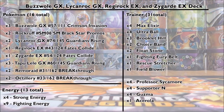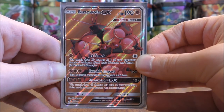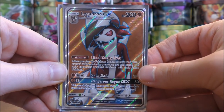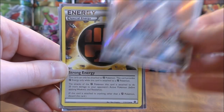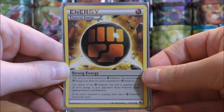The next deck is my Buzzwole GX and Lycanroc GX deck. I use only basic fighting type energy, plus four strong energy, which are essentially overpowered fighting type energy. As I mentioned, if you're using almost all the same type of Pokemon, it's important that they are weak to two different types. Buzzwole GX is weak to psychic type Pokemon, while Lycanroc GX is weak to grass type Pokemon — so depending on the deck you're facing, you can choose which Pokemon is your main attacker.